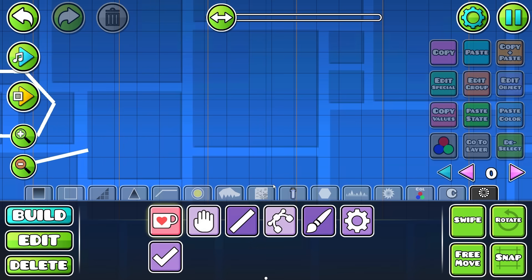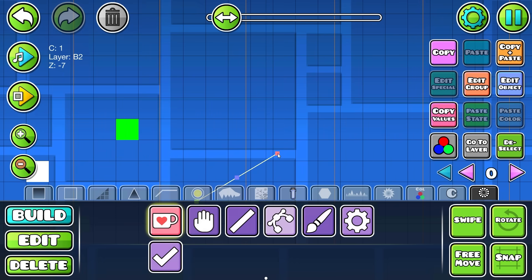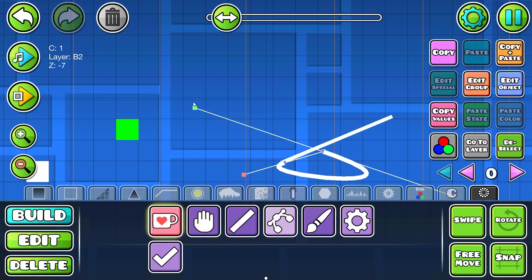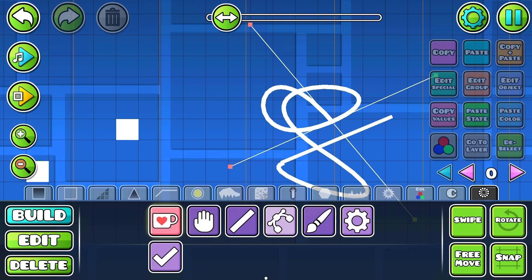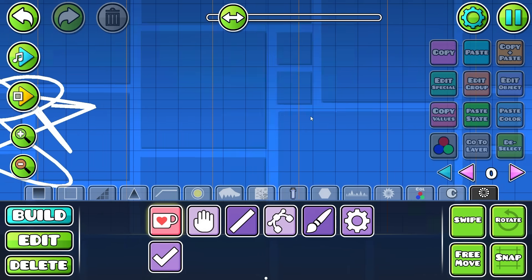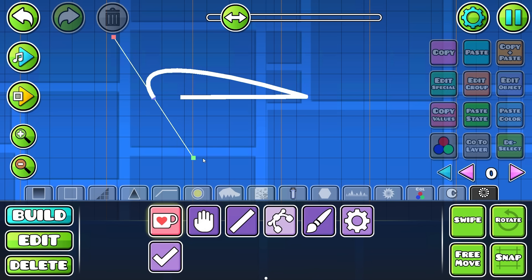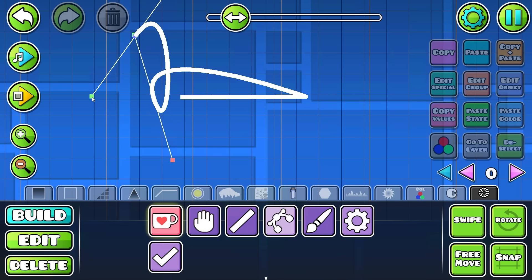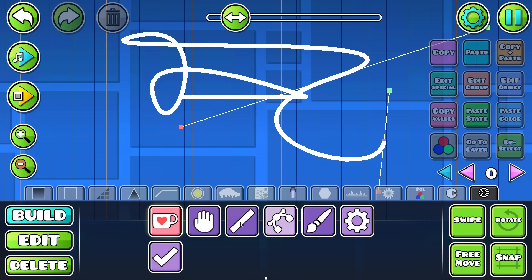Now let me try the Bezier curve tool. I click here for the first point, then draw the second point, and from there you can play with the curve. And — wait — you can actually edit the points after drawing! This is insane. I'm still drawing, so I guess to stop you have to click off.